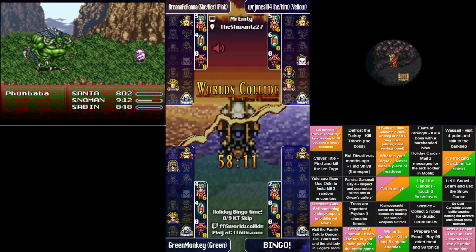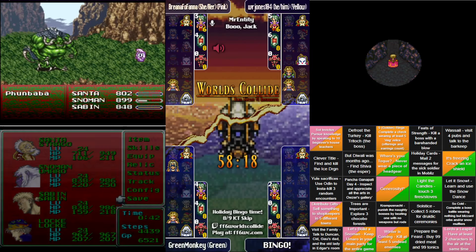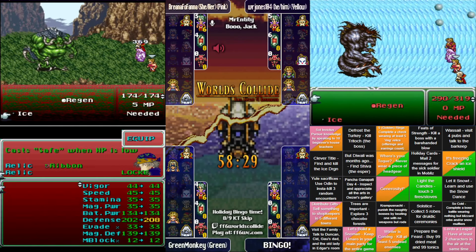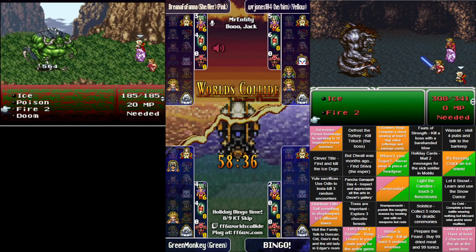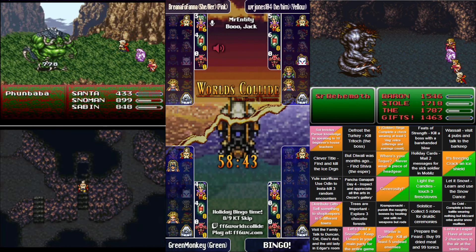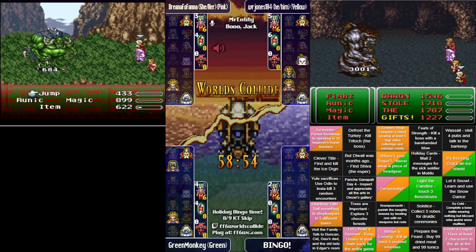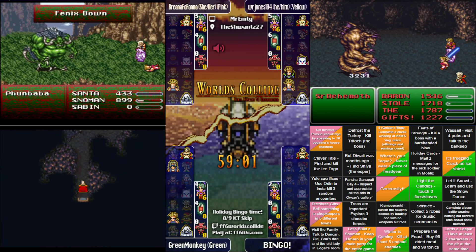Brianna has successfully got 'Lords a-Leaping' — two characters in the air at the same time! It's a corner square, which means it has the most crust. Brie has a good amount of possibilities to make a line there. Already seen the Atma Weapon and Offering pairing on Jones. After busting that dragon, Jones is at a level where that setup is actually approaching being valid. It was on Sabin — that might be why he kept him in.